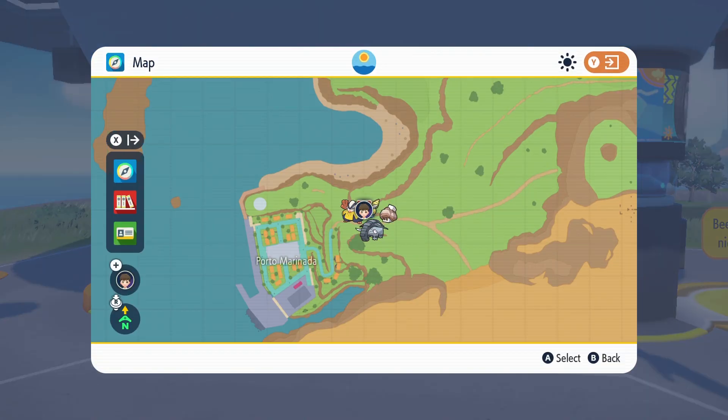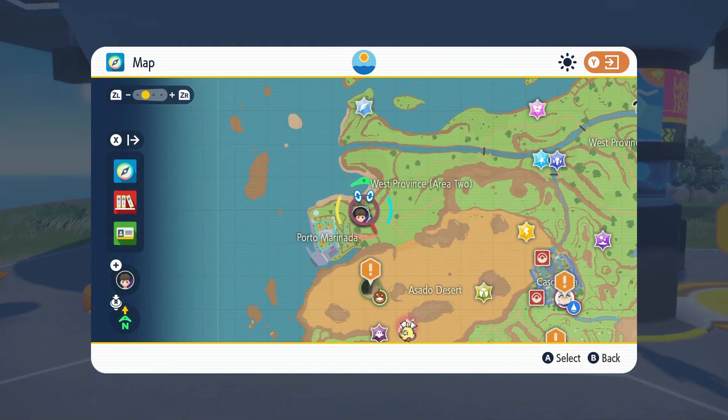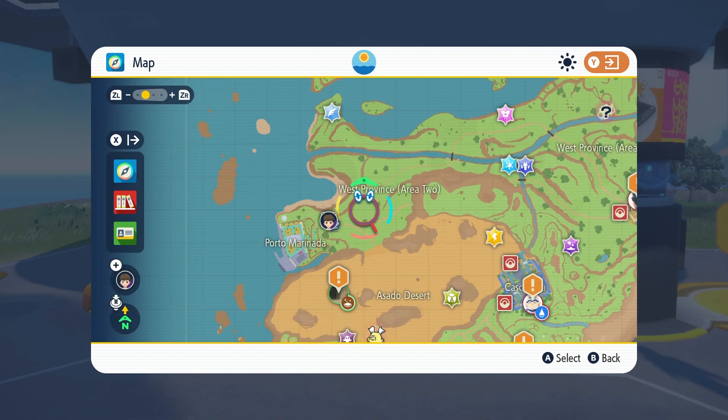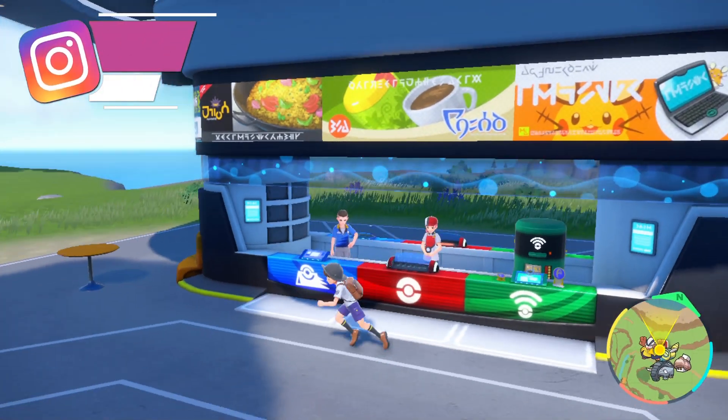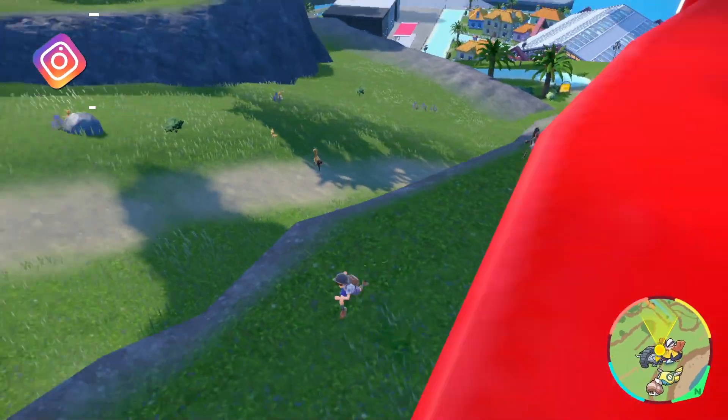The easiest way to get yourself a Muk on Pokemon Scarlet and Violet is by going to the West Province Area 2 and picking yourself up a Grimer. Grimer is unbelievably common in this area, so you won't run into any problems finding one here.